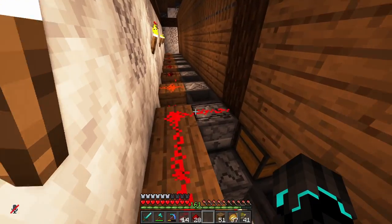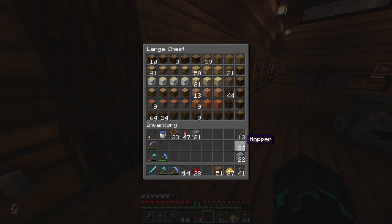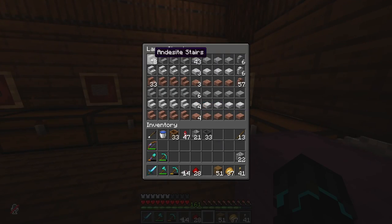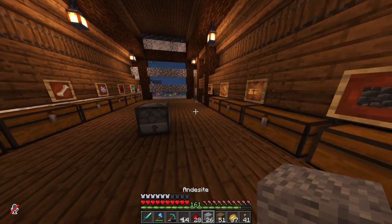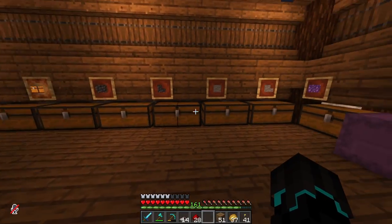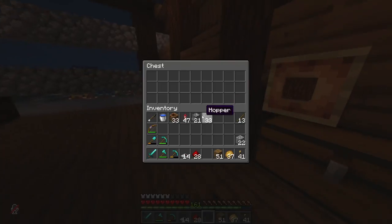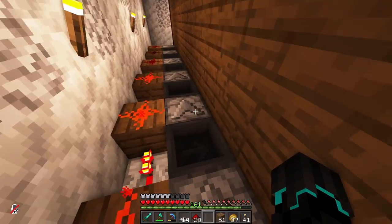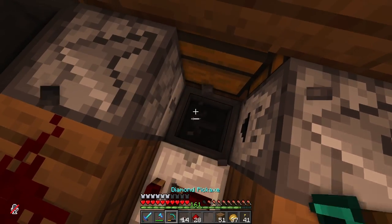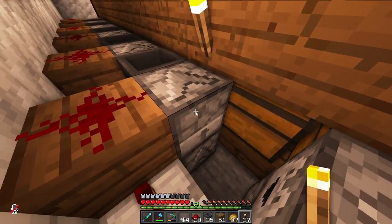There we go. So this should be fed into this thing and it shouldn't continue any further — it should head straight into there. Now as I've followed it all the way over here, I'm going to try with 26 andesite and we should see andesite starting to appear in this chest. Before the sorting system, it did not continue past these rows of chests. It is being pushed through, but the exact same issue happens — at this specific point it stops.